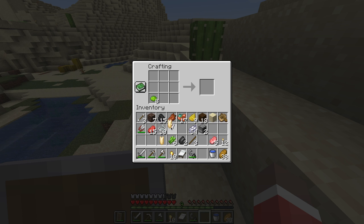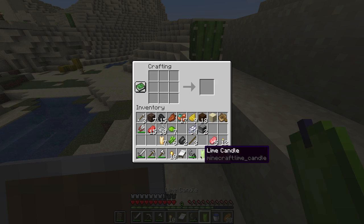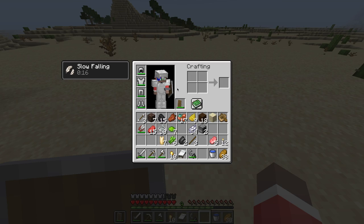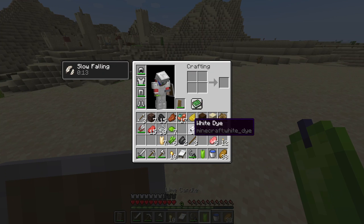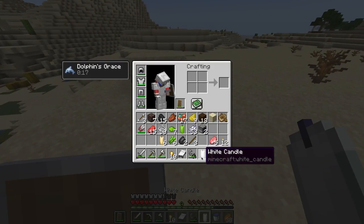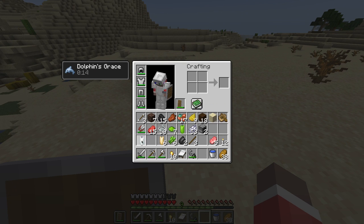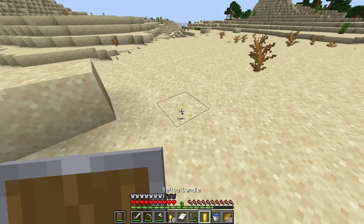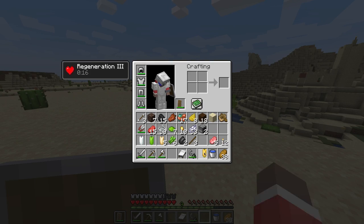I'm going to make one lime candle just to see what it does. 3, 2, 1, break — slow falling! Okay, lime candle is slow falling, that's a very good one to have. Now I'm going to make a white candle — dolphin's grace! That's a pretty good one, I'm actually going to keep these. And a yellow candle — regen 3?! What? That's amazing. I'm keeping this.